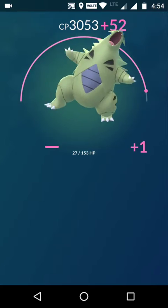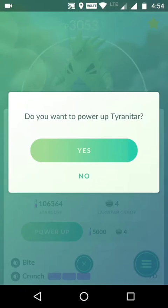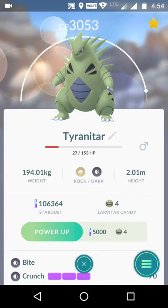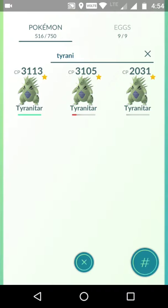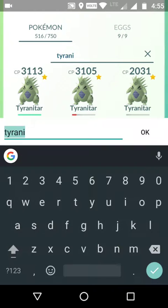We are all the way up to 3000 CP, gaining 52 per power-up — we'll be about 8 CP down at level 30 compared to a perfect IV. So now we have two super powerful Tyranitars.